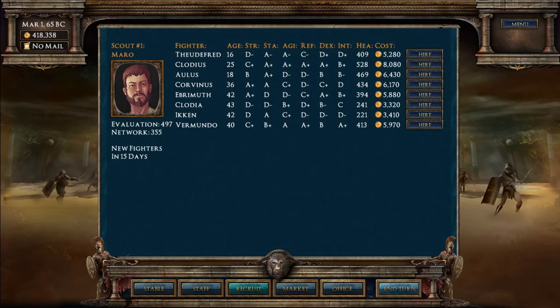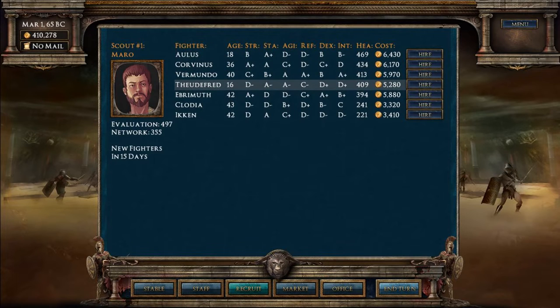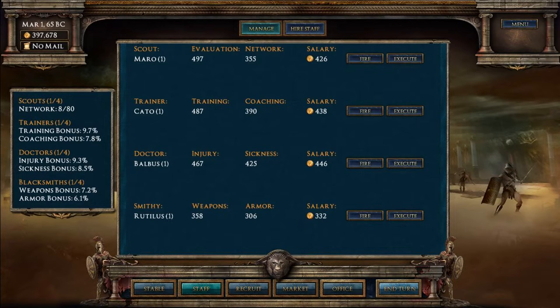Now let's recruit and see what gladiators we've got out there. I always start by looking for the ones with the highest health - if they have low health, regardless of how good they are, they will die. This person looks very good: 25 years old, C+ strength, A+ stamina, agility, reflexes, dexterity, and B+ intelligence. Costs 8,000 but they look like the real deal - let's hire them. Let's get one more so we've got three to start off with.